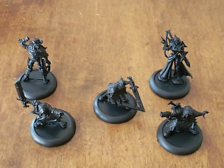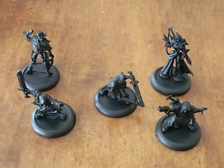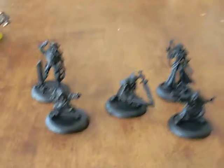Hey guys, it's Seal Moss for Bucky, and this is Army in a Wheat Challenge number four, the Witch Hunters.